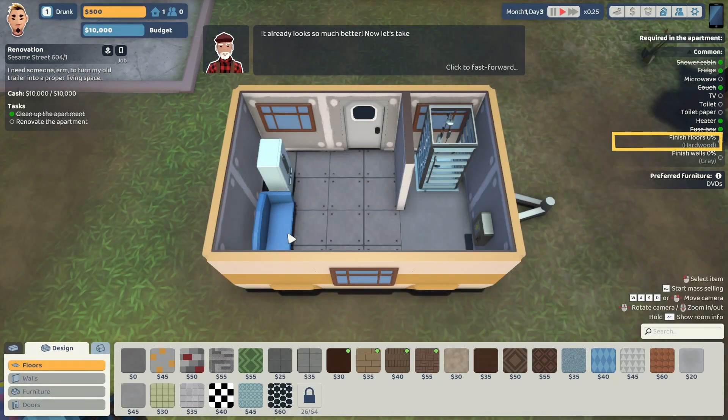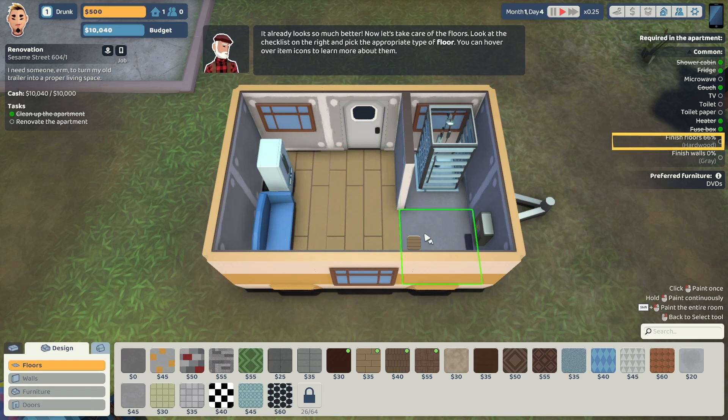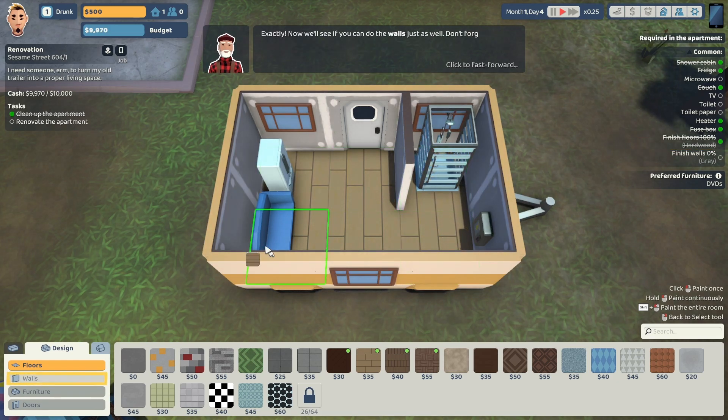All right, it looks so much better. Let's take care of the floors. Look at the checklist on the right and pick the appropriate type of floor. You can hover over items to learn more about them. It's telling us that we need to finish the floors with hardwood. Hardwood in a trailer — must be a pretty fancy-schmancy trailer. We'll go ahead and do that. Hardwood all the way around? Hardwood in the shower? That's kind of a recipe for disaster, if you ask me. You never put water on hardwood — after a while it starts to warp and stuff.